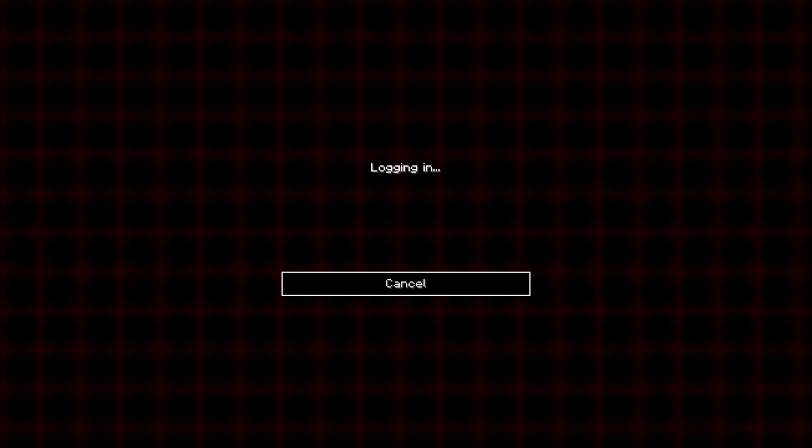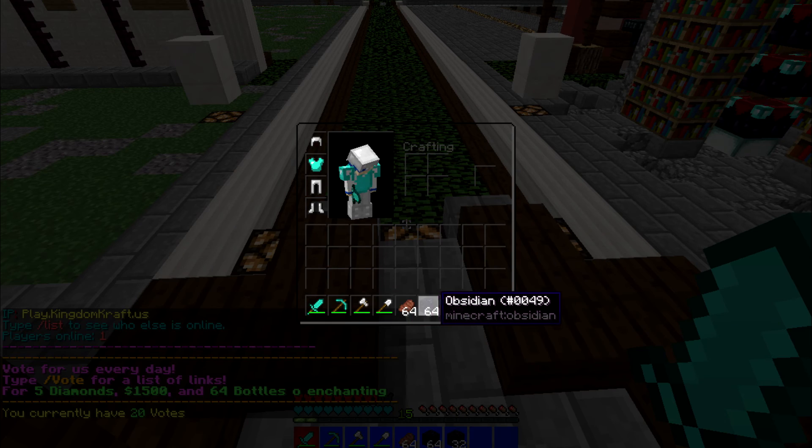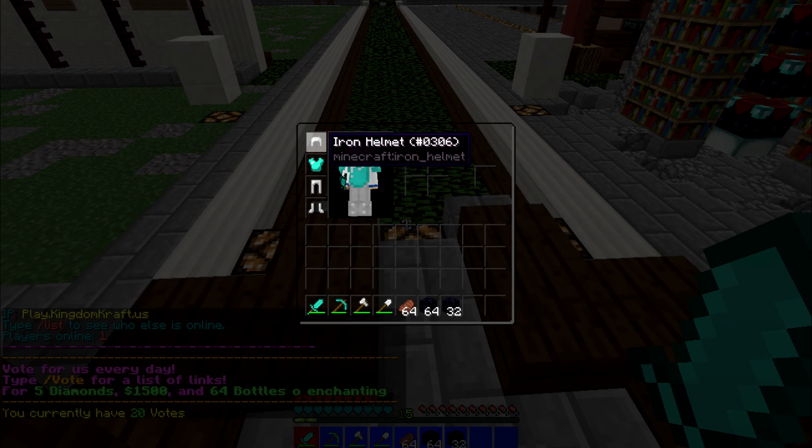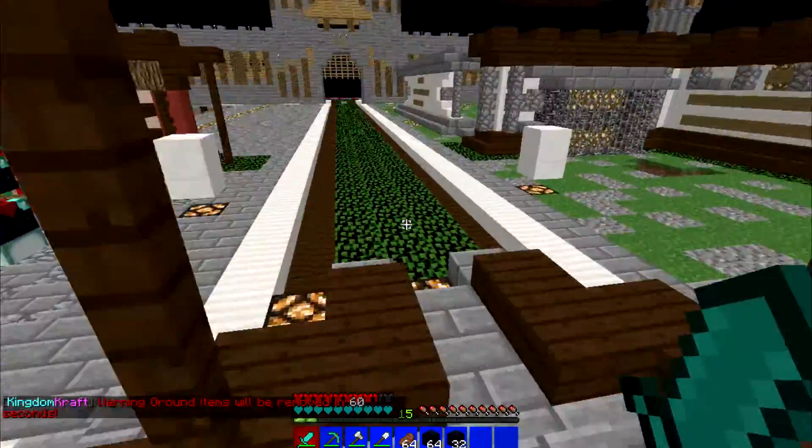Hello there everyone, Andre here back into the video. Today we're going to look at Kingdom Craft. As you can see, we have been given some items. These are the default items — some nice diamond tools and some iron tools. Very normal, very okay.